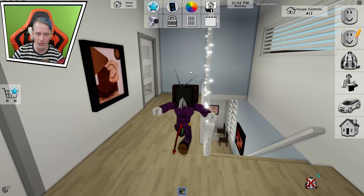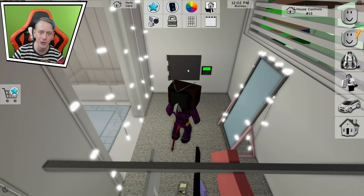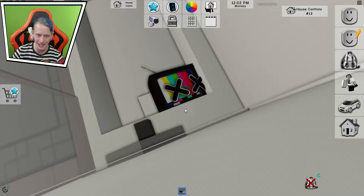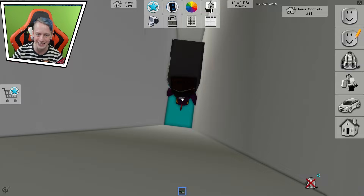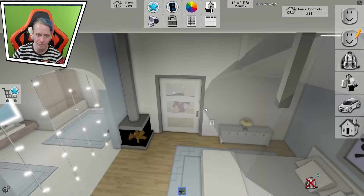We already know that this right here doesn't really lead to anything, because if you go around here you can see this. The safe right here, if you go behind it, you can hide behind it. We're going to try something — we're just going to throw this right here. And it just brings us to the tub. It takes us to the other side. I'm assuming this leads outside — and yes, it actually does.